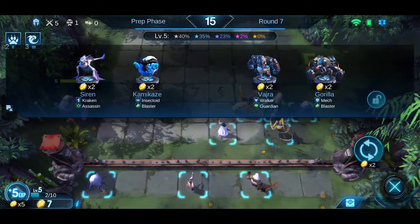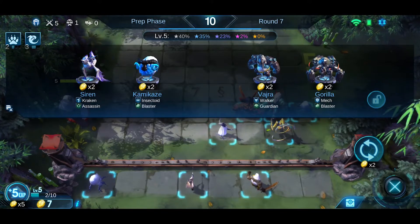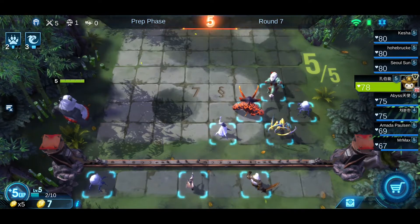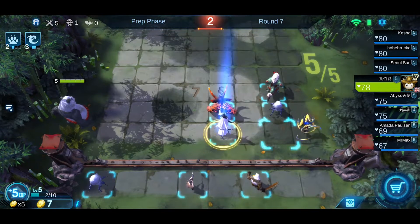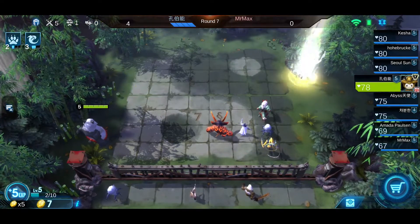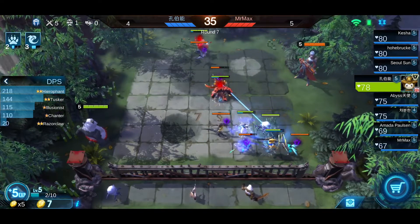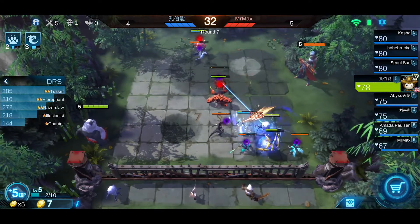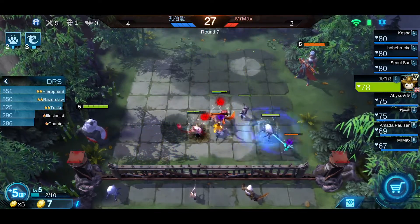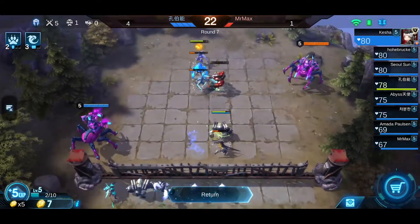2-star Tusker. I already have one Assassin on the field. So to rearrange my positioning — see, that's the problem: when you place your long-range nukers too far, they will jump and leave a gap there.